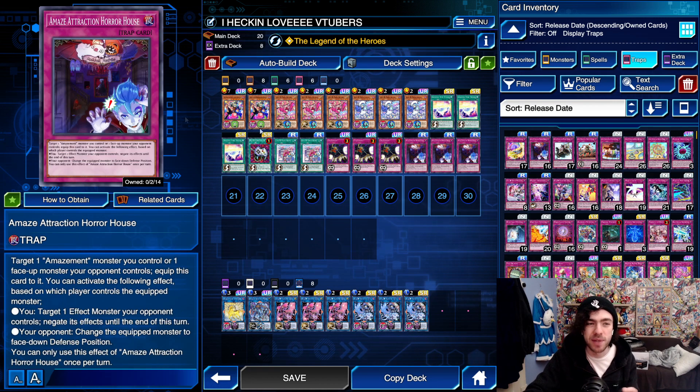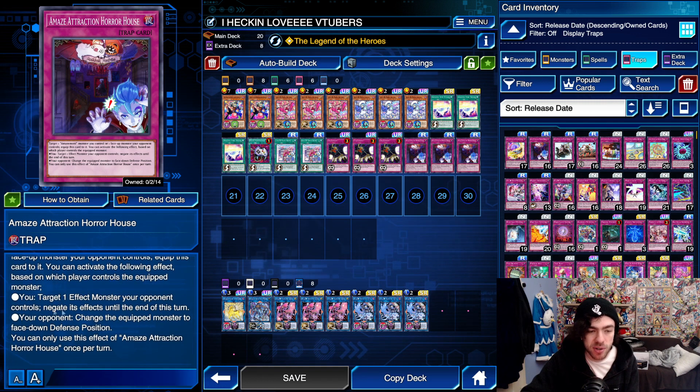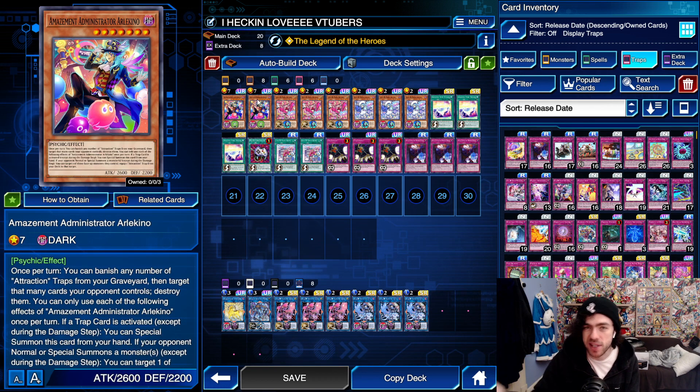That trap card is of course your Maze Attraction Horror House. You target one Amazement monster you control or one face-up monster your opponent controls and equip this card to it. You can activate effects based on which player controls the equipped monster — targeting one effect monster your opponent controls to flip it face-down at the end of the turn, or more commonly, equipping this to your opponent's monster and changing it to face-down defense position. So essentially, you're equipping a Book of Moon to your opponent's monsters whenever they try to summon them.